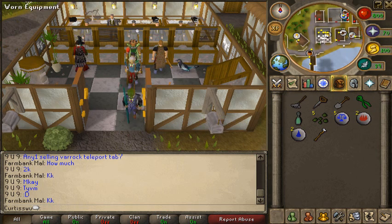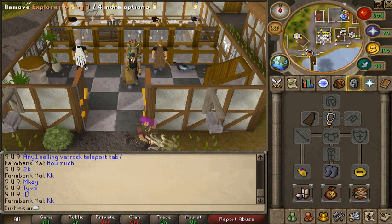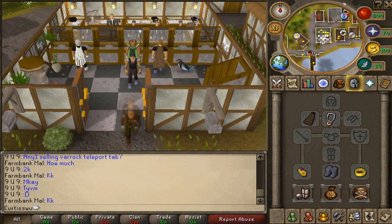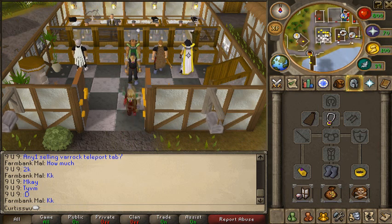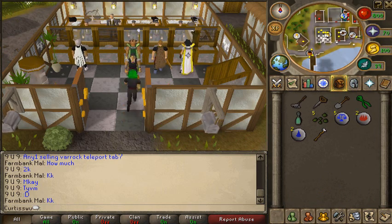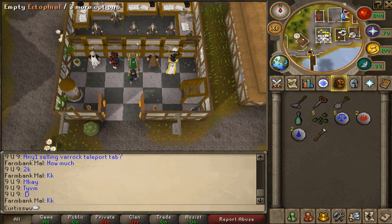In terms of equipment, I have a glory on - I don't know why - but essentially you want light gear, as light as possible, because you're going to be doing a lot of running. You're going to need the Explorer's Ring, that's most important. Items like agile top and bottoms, boots of lightness, and so on. I also equip the magic secateurs.